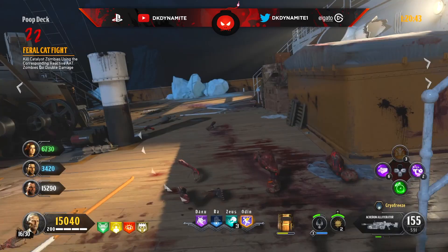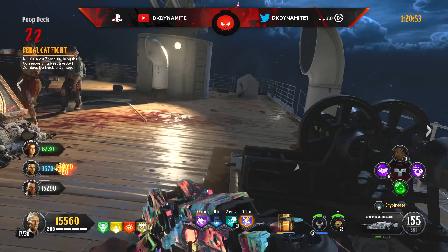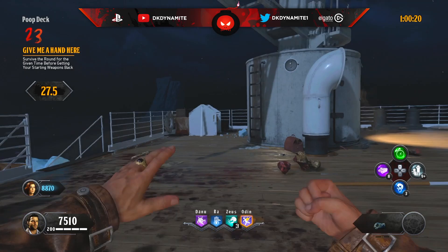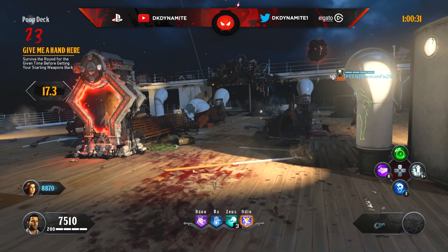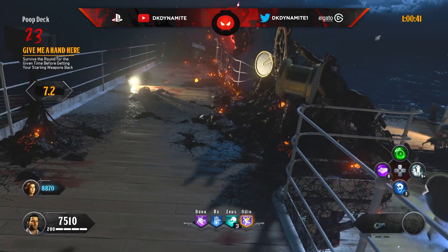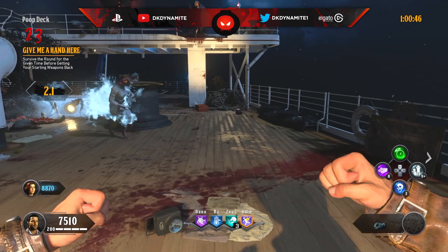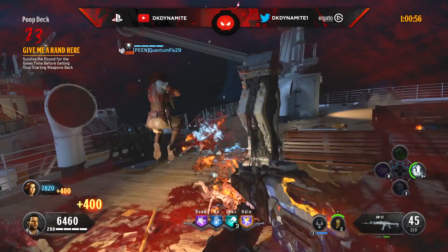For round number 23, survive the round for a given time before getting your starting weapons back. You'll literally have nothing but fists for about 30 seconds before getting your starting weapon back. Train in different areas of the map and use fast travel until you're given back your Essex or Strife. After getting your loadout back, save a zombie at the end, then use Fire Sales and Temporal Gifts to set up your gear — and pick up the free Kraken from the Kraken chest quest if you completed it.